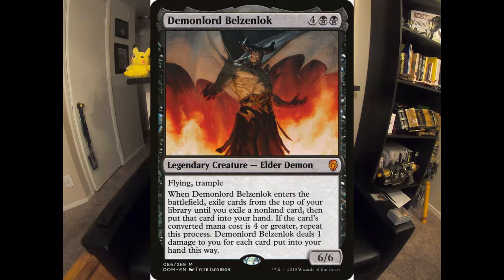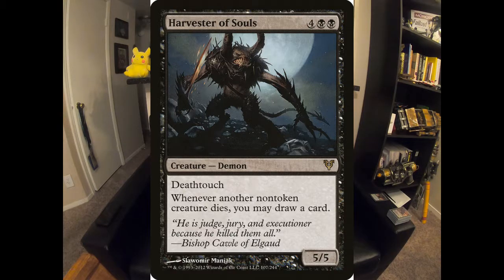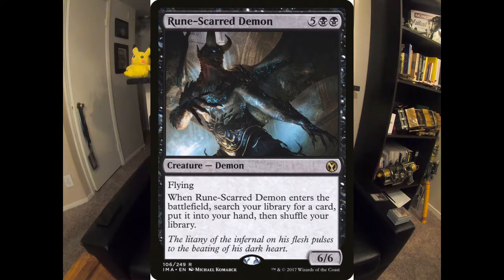Let's start with the demons. The reason we're demon-tribal is I like it — it's fun. We do have a Liliana's Contract in here so we can snag that win, but generally I like the big black demon threats and it's a fun play style. Belzenlok is a value engine, so the deck is geared to draw as many cards as possible off of Belzenlok without getting too stuck in the early game. We have Harvester of Souls — a great draw engine and a 5/5 deathtouch threat. Rune-scarred Demon — you can't play any mono-black deck without this card. It's a 6/6 flying tutor on a stick. A 6/6 flyer that can get you any card. Amazing.